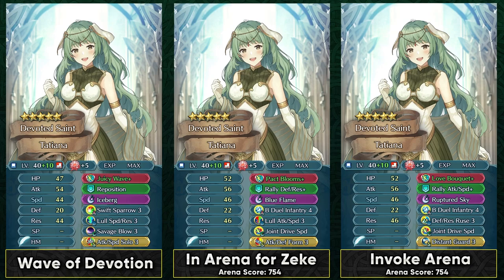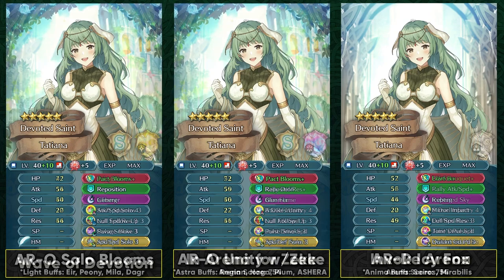Her resistance is quite high so she can definitely bait out many of the mage units, and having any kind of ranged unit in your arena core is always gonna be making it easier — especially a unit who can target resistance. A lull skill is always good in arena because most units are gonna be running rally skills. Because she doesn't have a preferred weapon, she is forced to run a 300 SP slot C skill to have the max arena scoring. Blue Flame can be run as a low cooldown special, but you can also go with Aether if you're on a budget.